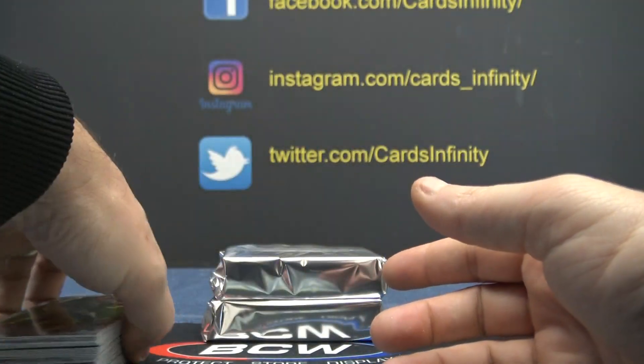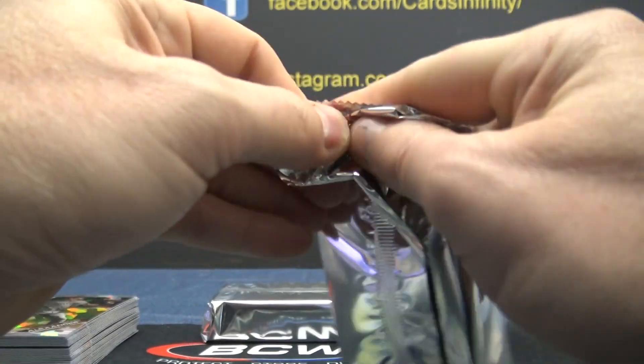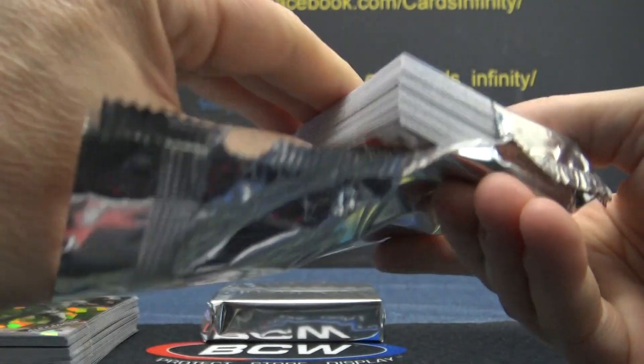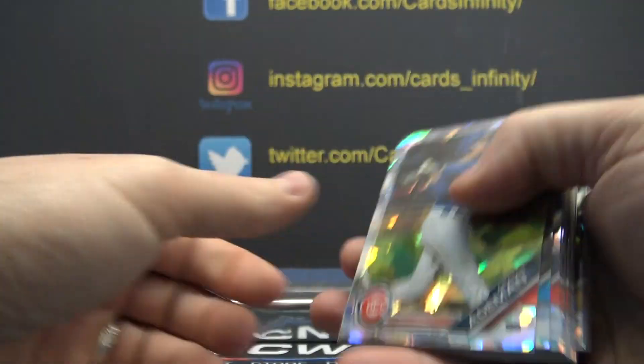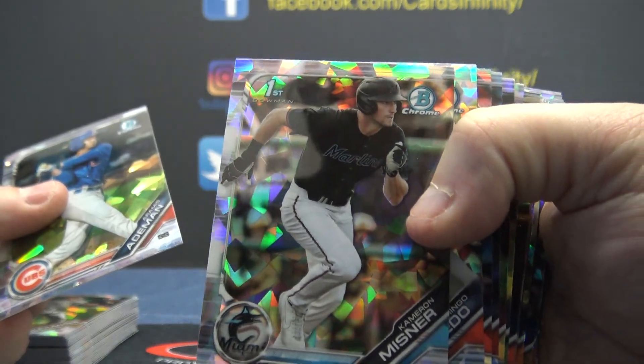There's only going to be technically six colors in this whole break, but everybody will get a stack of Sapphire, and who knows? One day a standard first-year card of some of these, like Cameron Misner, might be a $2,000 card. Am I right? Probably not.